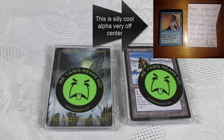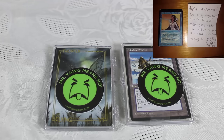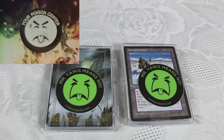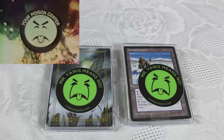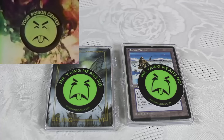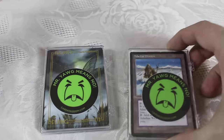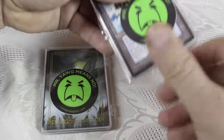I like the custom stickers — we've got Mr. Yawg here. Mr. Yawg is me, Mr. Yawg is green. And looks like they've got a new token for this also — some Thopter tokens here.